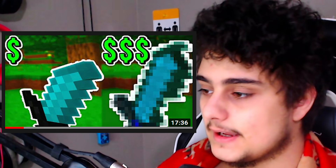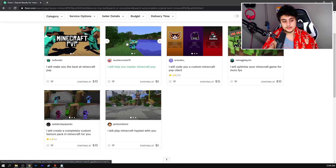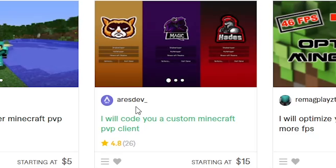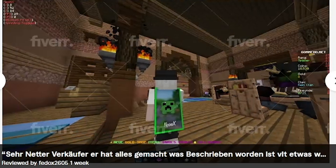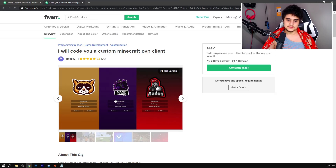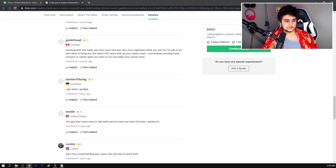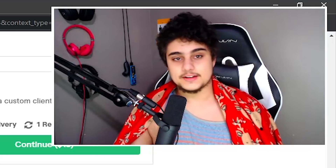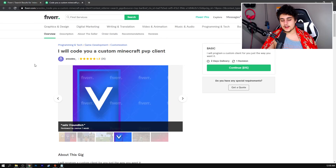I've done a lot of things on Fiverr — texture packs, Skywars, Bridge. There's one thing I saw but never did a video on. I have $12.06 in extra credit. I was originally going to buy a custom PvP client, but they don't sell them. But there was this one guy called AresDevUnderscore, and it got me interested. I looked at his pictures and, honestly, it doesn't really look that good. It looks like Forge, but it has a custom picture. I looked at the reviews and they were all really good — they might be fake, but I'm not going to say that. You can also pay extra for an animated cape. For the sake of content, I'll buy it.